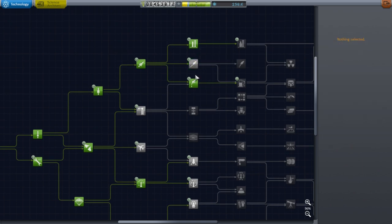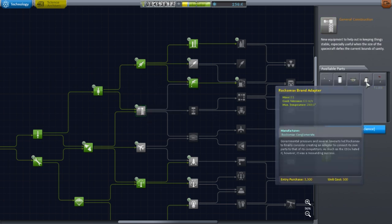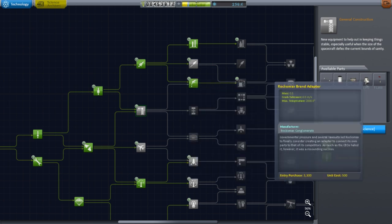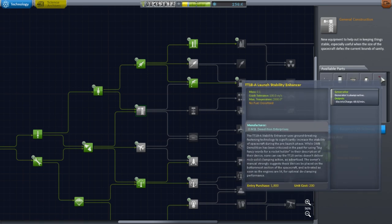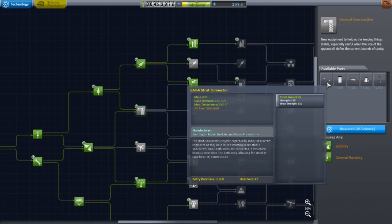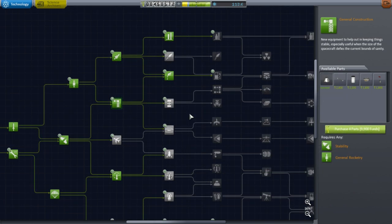It looks like we don't have any of the 1.25 meter conic fuel tanks. All we've got is this adapter. The benefit is that we'll also pick up struts, so I might as well get this. And of course the launch stability enhancers.